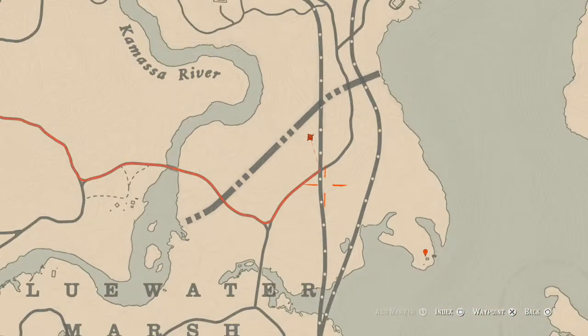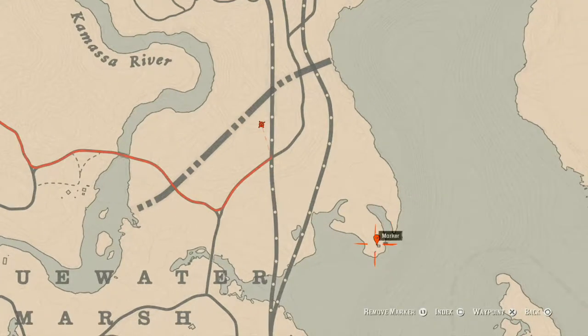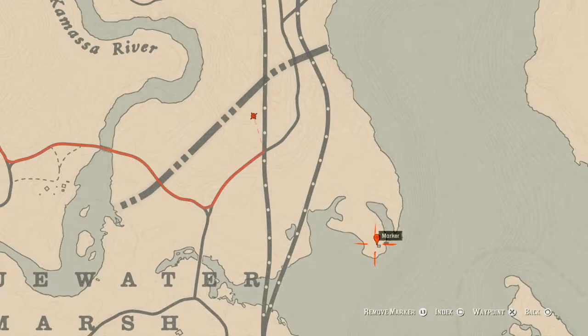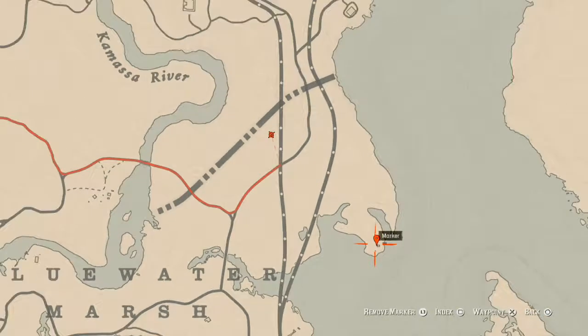Going down a little bit to the right at our first marker, at this location you will find a family heirloom — a metal hairpin. You do not need your metal detector for this one, you just need to come over here and look for the dig spot. You do need your shovel, so make sure you have that.